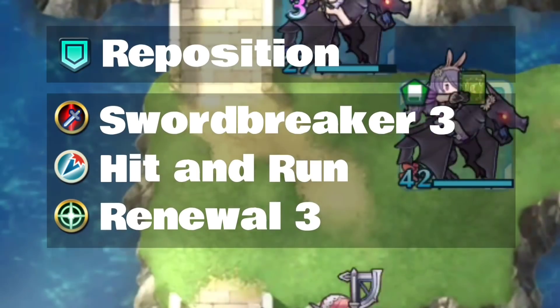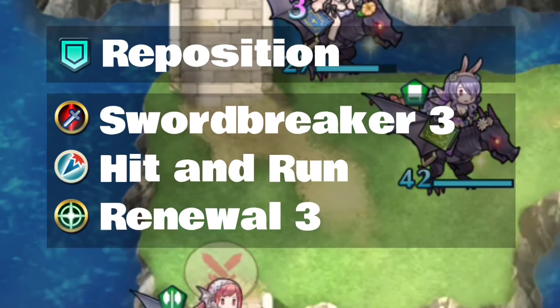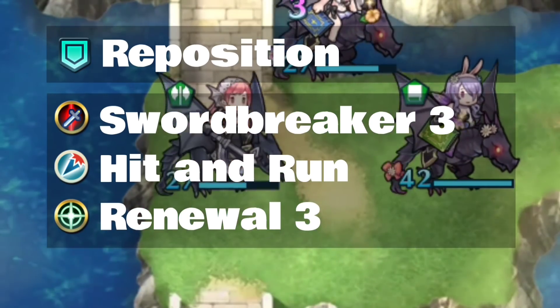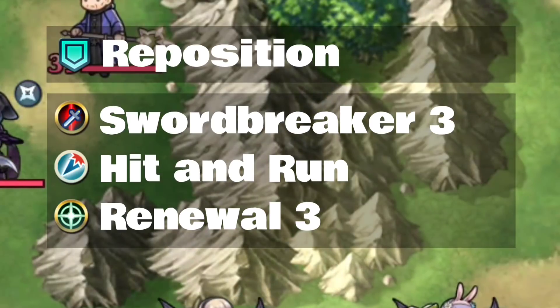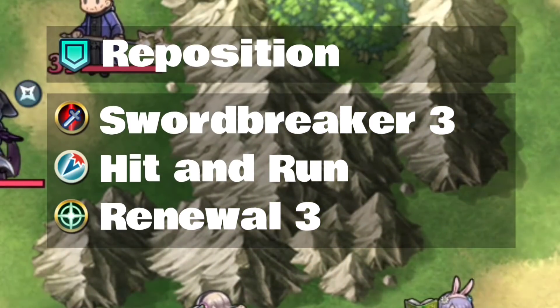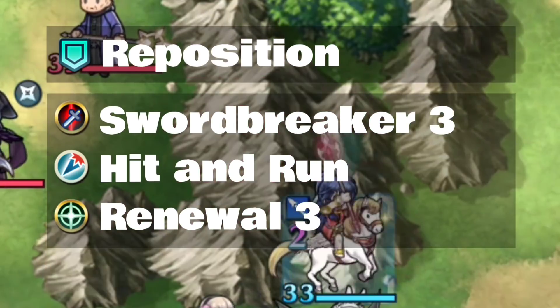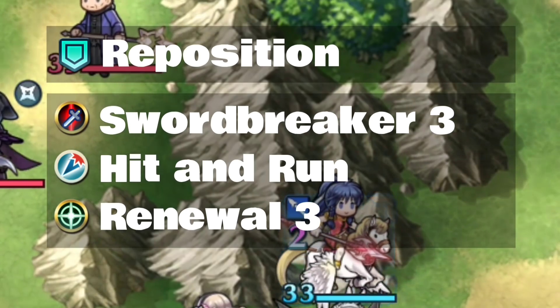Hit and Run synergizes well with Guidance. She can run out there, smack somebody, and whether or not they're around, you can step one place back and then have someone in the back rank teleport right in front of you to either finish off what you just tried to kill or to do whatever that unit does.